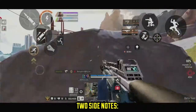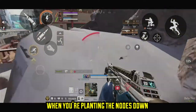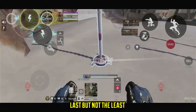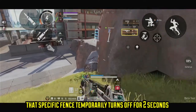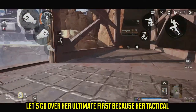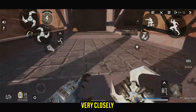Two things to know that have nothing to do with your enemies. Whenever you're in node mode — when you're planting the nodes down — Watson will holster and put away her weapon, meaning you cannot use it at all. So be very careful when in node mode. And last but not least, whenever Watson or her teammates walk through a fence, that specific fence will temporarily turn off for two seconds. Now, before I give you any more tips, let's go with the ultimate first, because her tactical and her ultimate work very closely side by side.